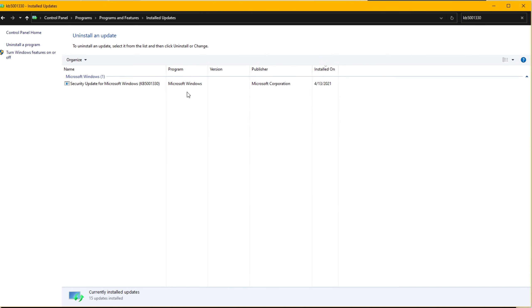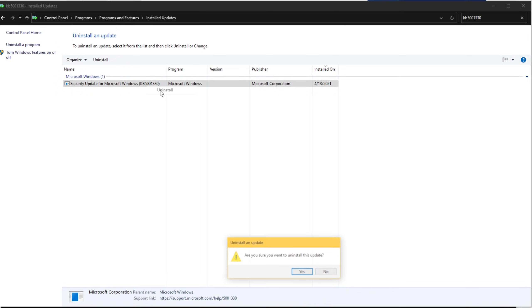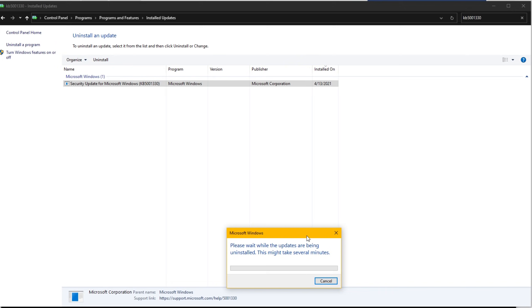Type in KB5001330 and it should pop up right there. Then you just want to right-click on it and hit 'Uninstall.' If it asks if you're sure you want to uninstall the update, go ahead and click yes. Even if it doesn't prompt you, you should go ahead and reboot your PC in order to make sure that the update is completely gone.